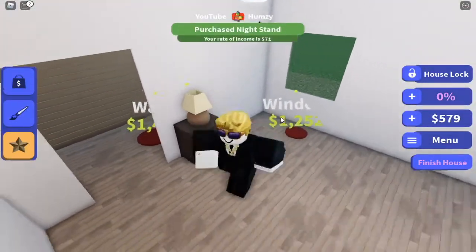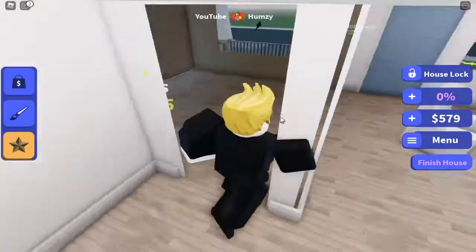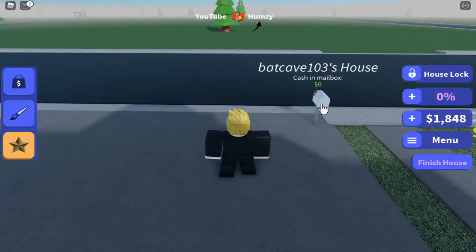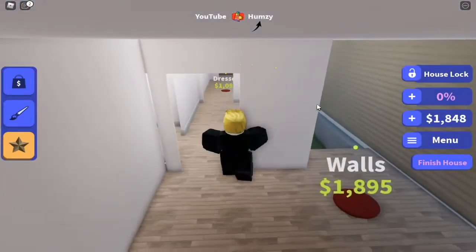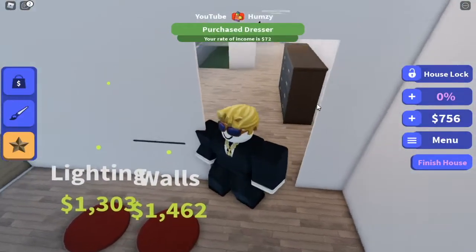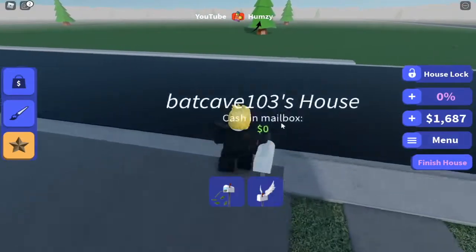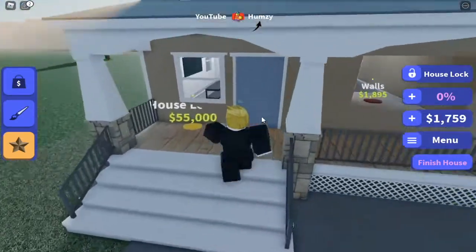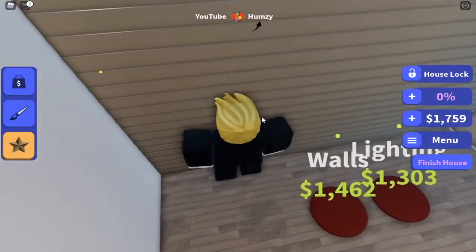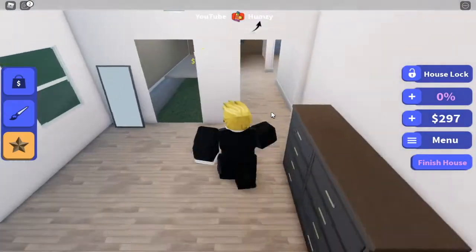Now you can buy this, and then you can buy the dresser and then the window. We'll probably go for the dresser. Let me check how much the dresser actually is - one thousand dollars. Then we can buy it. Then one thousand three hundred three for the lighting. I actually only bought the wall but that's fine. Now lighting is one thousand three hundred and three dollars.